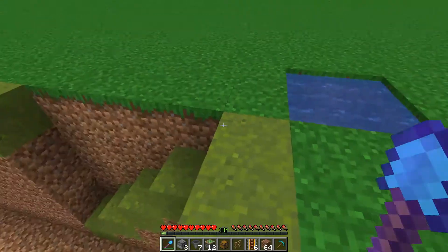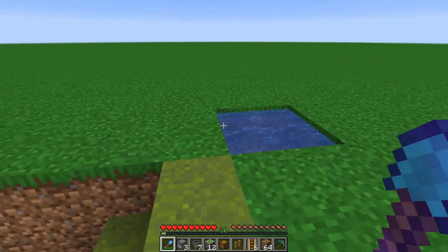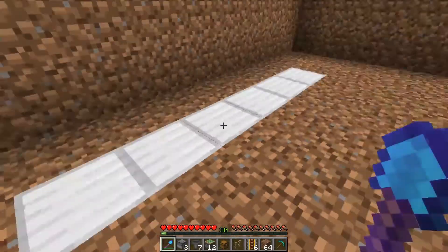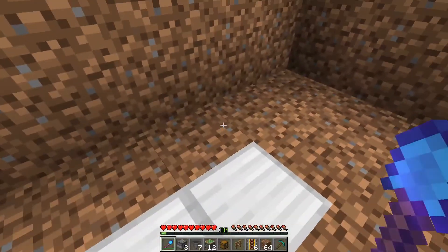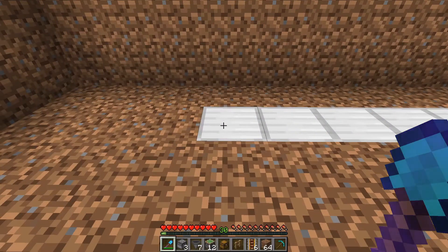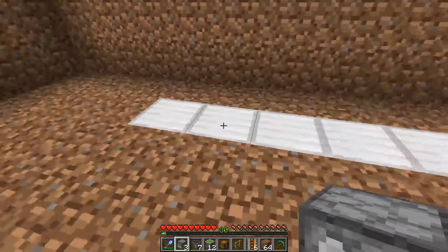I've mined out a little staircase, got ourselves a little infinite water source, and we're ready to start building. I've marked out here in iron blocks one of the most important measurements of the farm — it is two blocks from the back and one block off from the side. This is directly below where the six blocks of farmland are going to go, and that's important for measuring purposes.